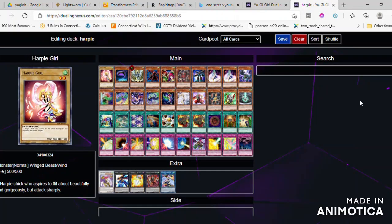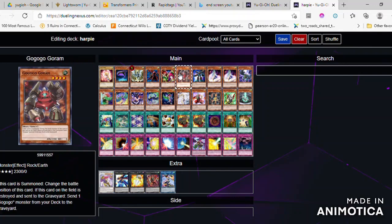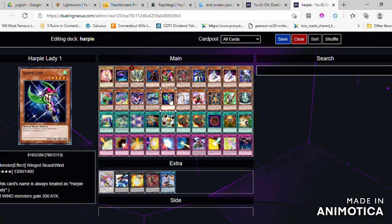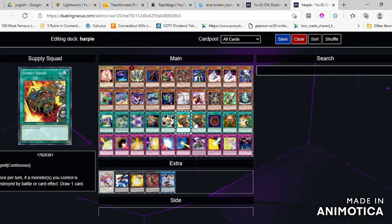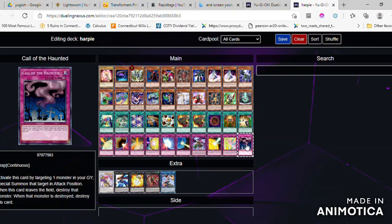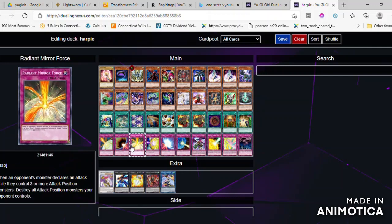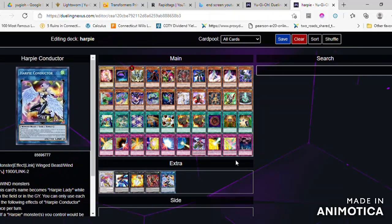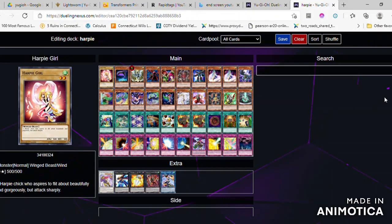It is one of the oldest decks in the game, as it appeared in the first series. It appeared in the set of Metal Raiders and was used by Mai Valentine. The Harpies 1, 2, and 3 are all treated as Harpie Lady, meaning there are effectively six Harpie Lady cards that are treated as Harpie Lady on the field.